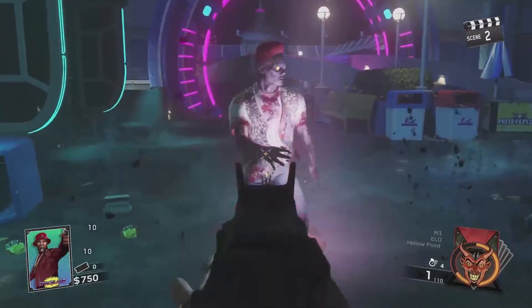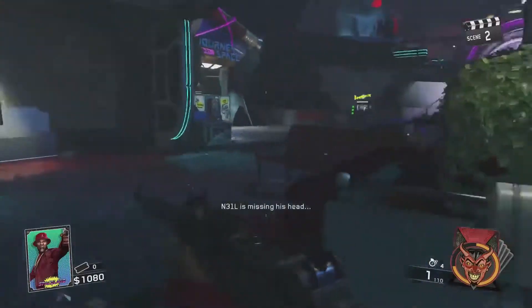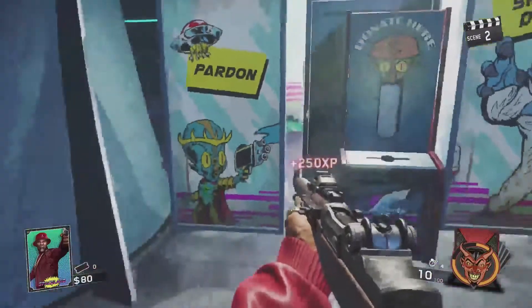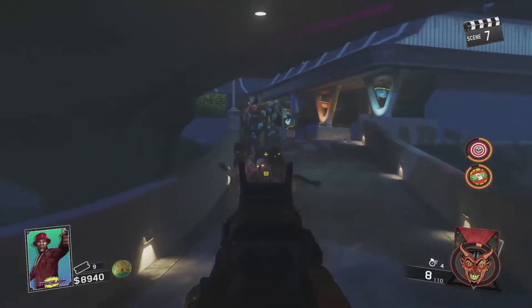On round 2, body shot each zombie twice with the M1 and then melee them. You should have enough cash to open the door to Journey to Space. Train zombies in there until your meter is full and play your Eagle Eye card. When your meter fills up for the second time, save it until after the clown round.